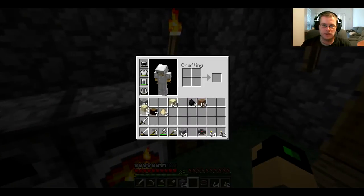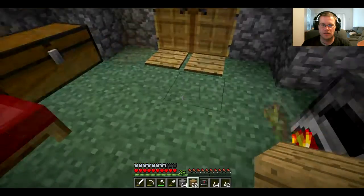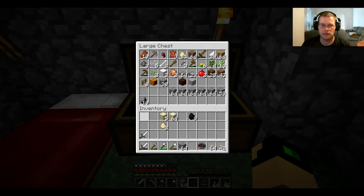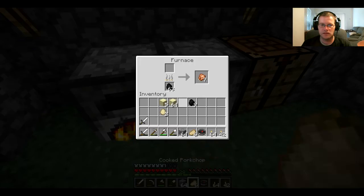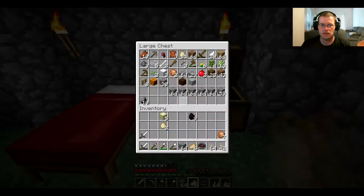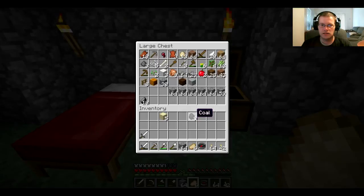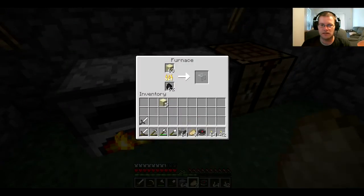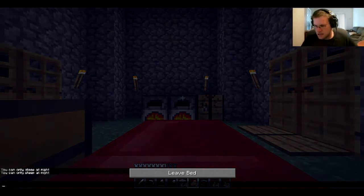We can do that real quick. We've got two different kinds of wood - let's put that in there. We don't need dirt. Cobblestone, no. We're going to go make an iron pickaxe real quick. We might not need it, but just in case we do find diamonds or anything like that. I'm going to try to get the obsidian - I think I can get it with the iron pickaxe. I didn't look it up, I'm sorry guys, I should have looked it up. Okay guys, let's go - we're good to go.